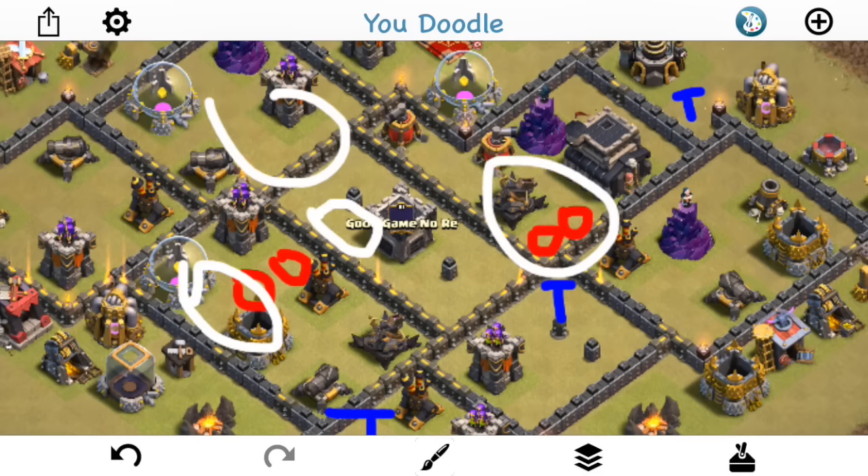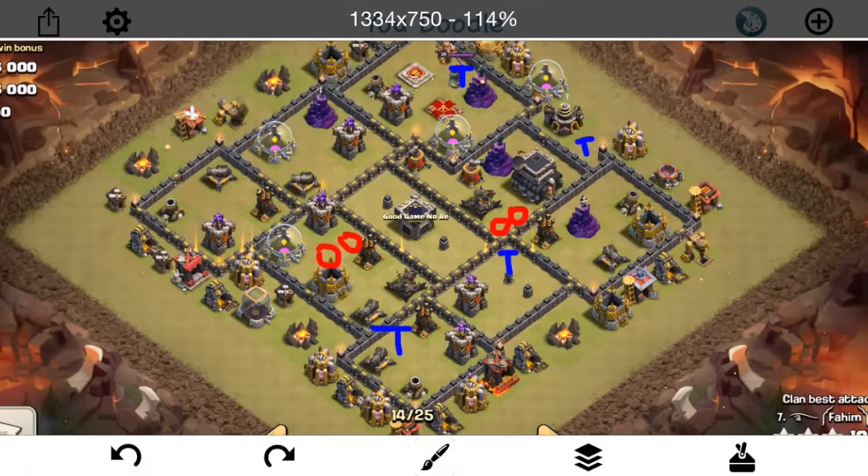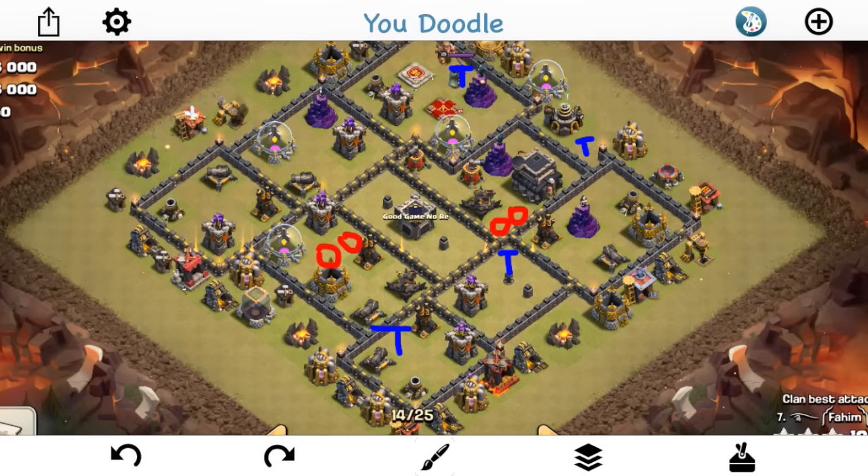From a ground perspective - which is kind of what we're seeing at Town Hall 9, I mean you see GoGoLaLoon and stuff every once in a while, but ground is a little more common - this base is a little bit tricky on the first hit, especially if you're not doing a golem avalanche or a surgical golem attack, whatever you want to call it.